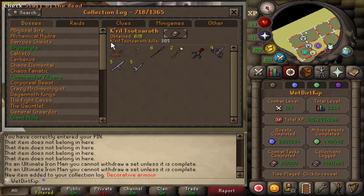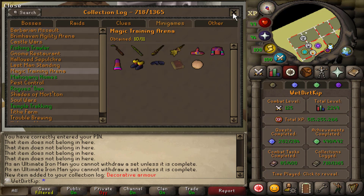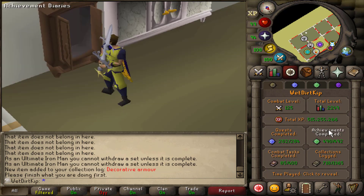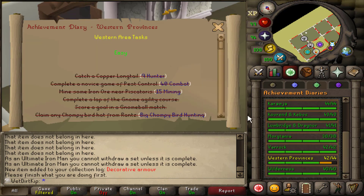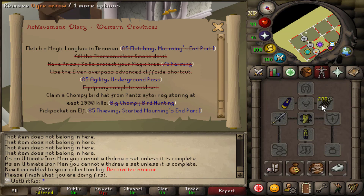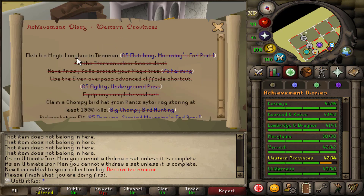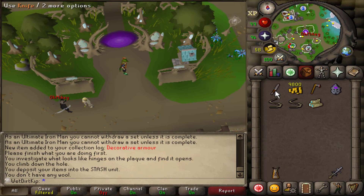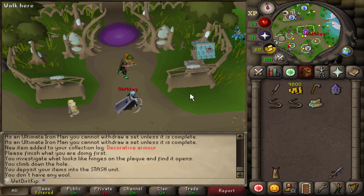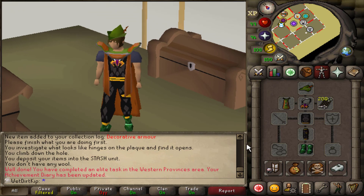For a lot of the time when I was in Castle Wars, I was just staring at the collection log, going through all these different tabs, looking at all the different things. I did come up with something to start the video with, and that is getting the Diary Cape. We've been two tasks off for a very, very long time. So the other task first — Fletch a Magic Longbow. The task is to fletch a Magic Longbow in Tehranwen, so let's see if this works. Make the Unstrung Bow, and then string it. There we go, that's the task.